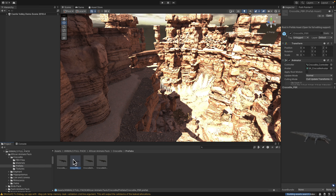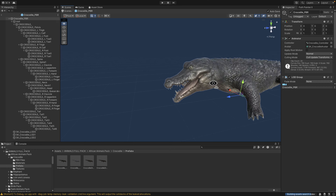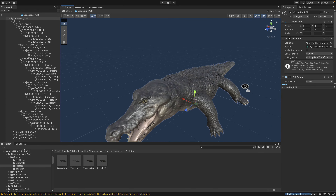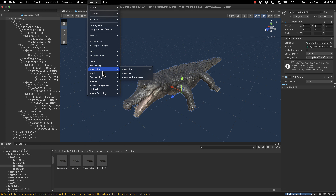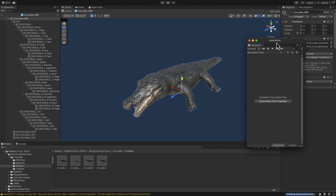Everything is set up as a prefab and you've got a number of different versions — legacy and PBR for both a dirty croc and a clean croc. Let's take a look at the PBR version. This is an example of one of the assets, fully set up and ready to go. Generally the quality is very high.